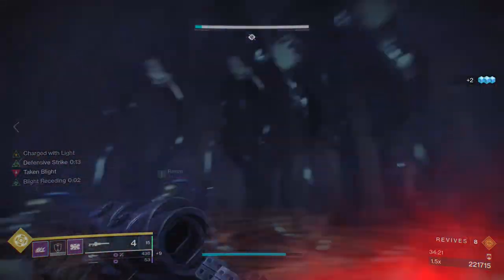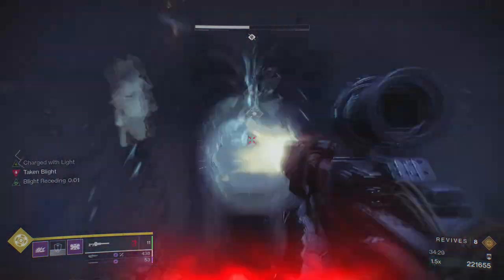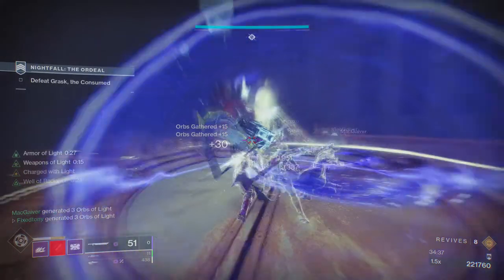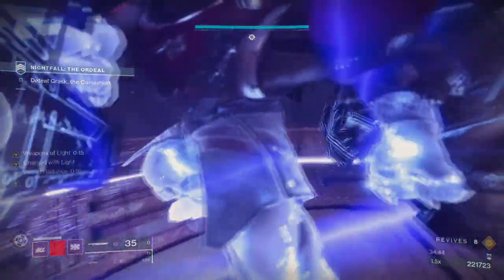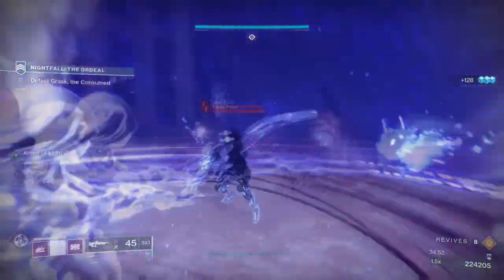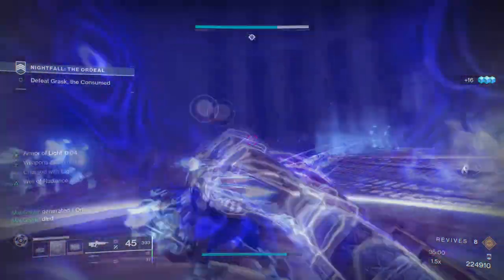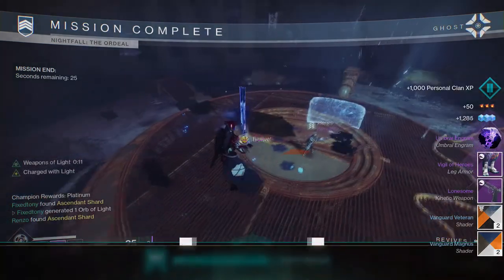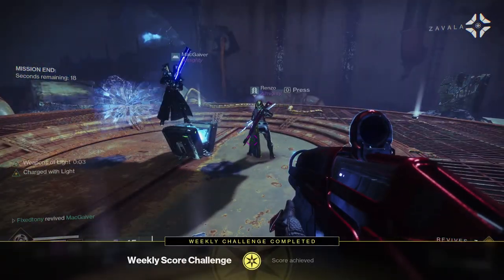The boss fight is honestly the most simple part. If you're a titan with bubble, you bubble; if you're a warlock with Well, you Well. Once the boss spawns, as you can see, he's already half health — he's gonna go down fast. That's why I pushed for all of us to have swords — I knew it was gonna be fast. After the boss is down: survive. Don't be stupid, because if you all die and get sent to orbit that could happen. You didn't win just yet — survive, don't do dumb things, and you should be done.